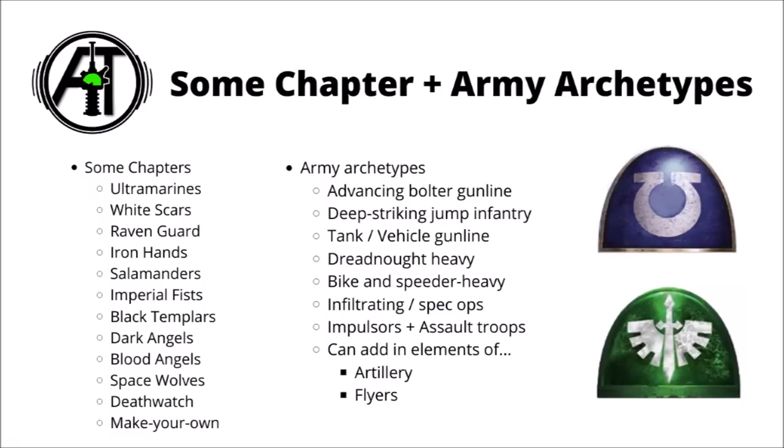Here's a brief list of some of the different chapters and what makes them unique. Ultramarines are the ones on all the box art — blue heraldry, a Roman-esque theme, big fans of the Codex Astartes, with bolter-armed infantry prevalent in their ranks. White Scars are Mongol-themed white-armoured bike outrider Space Marines famed for their devastating charges. Raven Guard are shadowy spec-ops Space Marines famed for lightning-clawed jump-packed marines and assassinating enemy characters. Iron Hands augment their superhuman bodies with powerful bionics and have a great affinity for vehicles. Salamanders are dragon-themed master craftsmen, selfless defenders of Imperial populations who use a lot of melta and flamer weaponry.